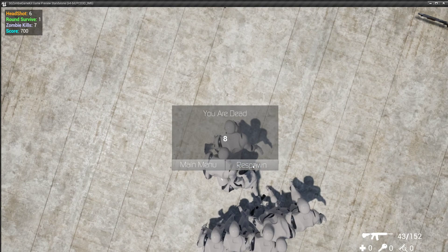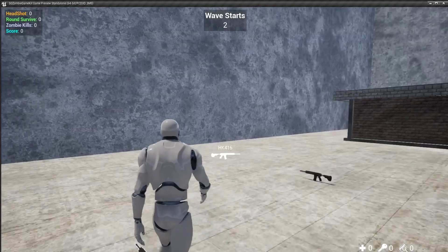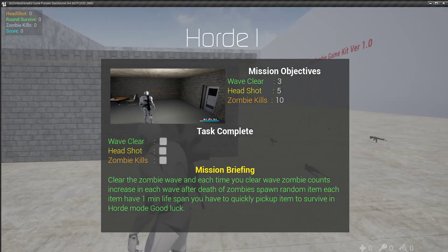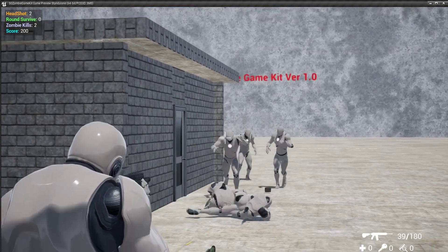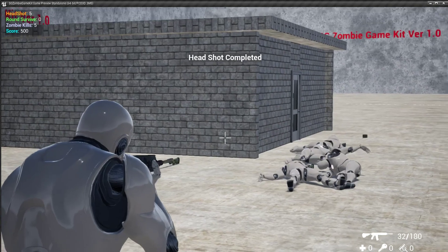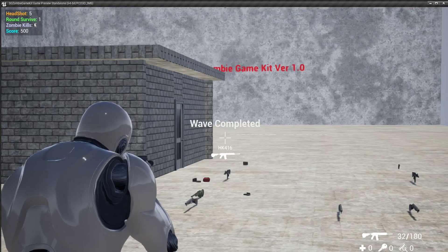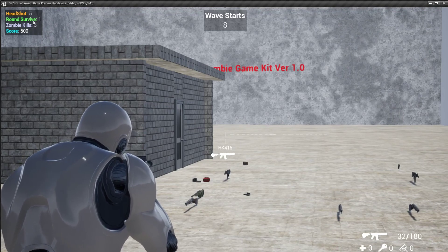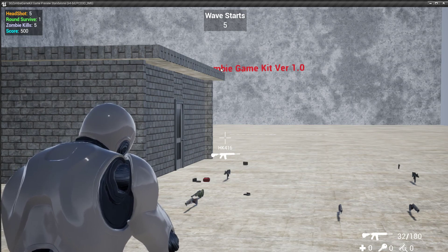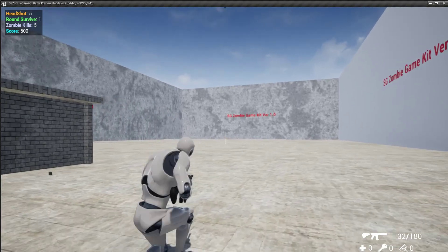If you click over here and press the Tab key you can see the mission objectives. You need to clear waves, headshots, and zombie kills. I took five headshots — you can watch it here: five headshots, survival round one cleared, zombie kills five, and we got 500 score. Now zombies come again.